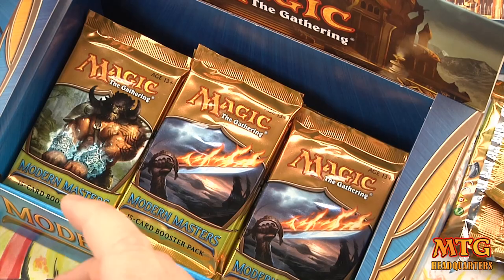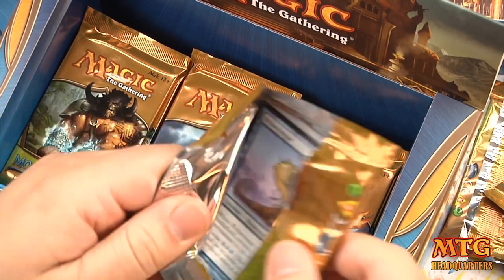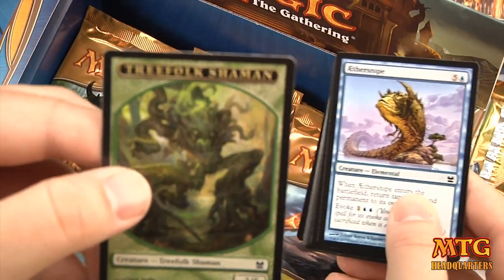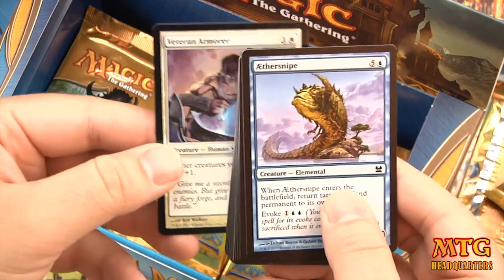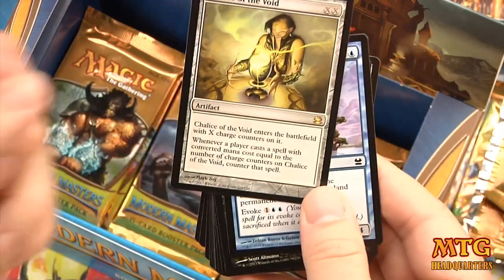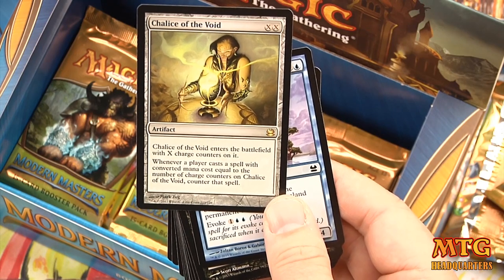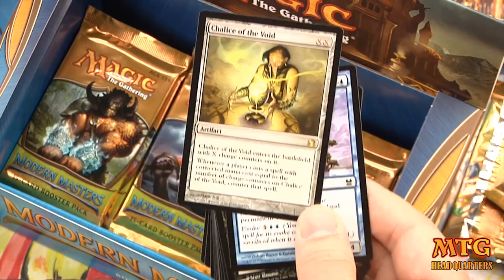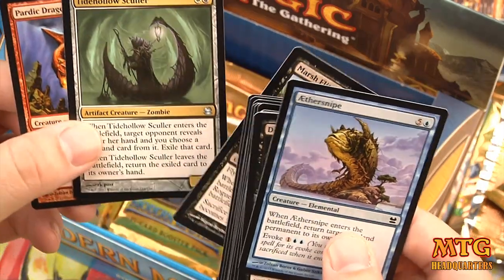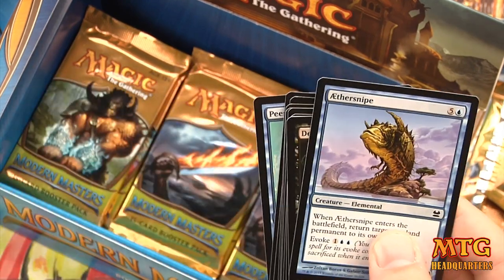In draft format you can only surprise them once — then they'll be fearing it every game after that, which is pretty hilarious. Pack 11 — Treefolk Shaman token, foil Veteran Armorer, and our rare is Shellace of the Void — enters with X tokens; whenever a player casts a spell with converted mana cost equal to X, you can counter it. Uncommons are Tidehollow Sculler, Marsh Flitter, and Pyroclastic Dragon.